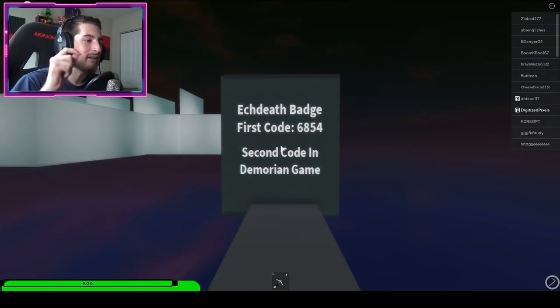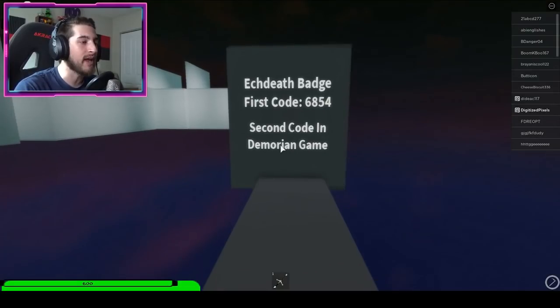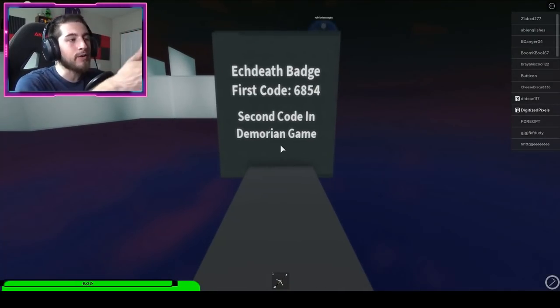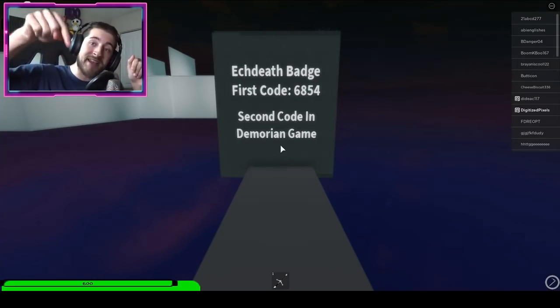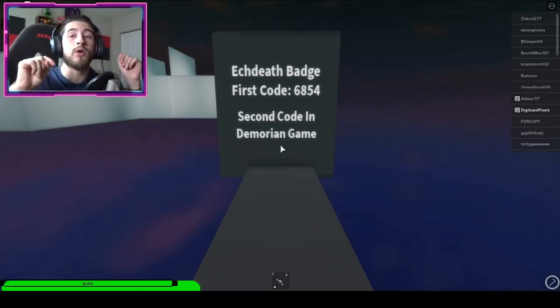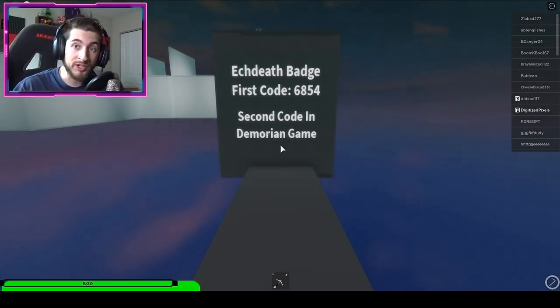X Death Badge first code: 6854. The second code is in the Demorian game. Write down this code. I put the link to the Demorian game in the description below — go click that and we'll continue from there.